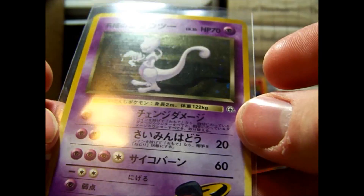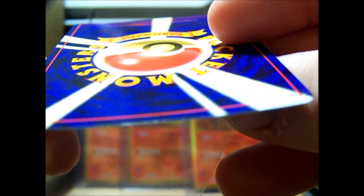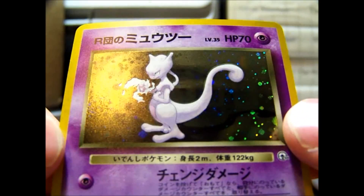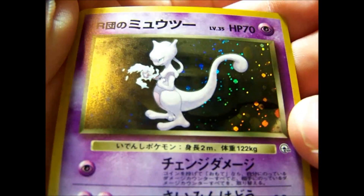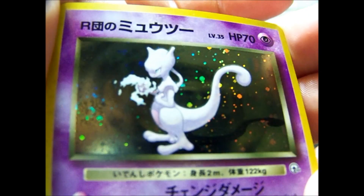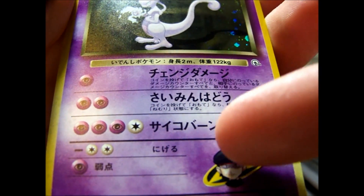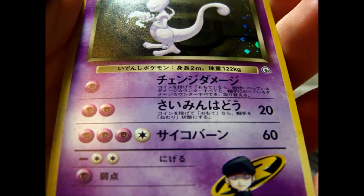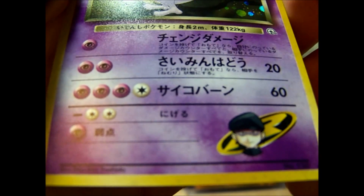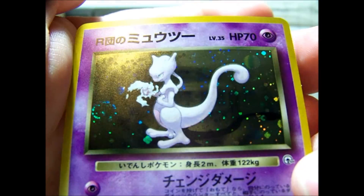Come on holo — yes! We got a Rocket's Mewtwo. This is actually really awesome. The only bad news is it would probably grade near mint to mint 8 — there are a few scratches on the back because they came damaged out of the pack. This card is incredible, and if I remember correctly, this is not one of the cheaper holos. I actually needed this. If you notice, it's got three attacks — I think this is one of the first Pokémon to do this. Maybe Rocket's Zapdos had it too, out of this set. But that's incredible — the Rocket's Mewtwo.